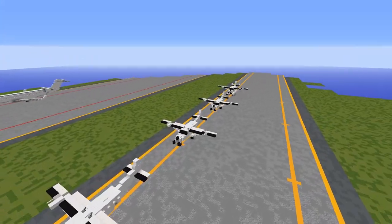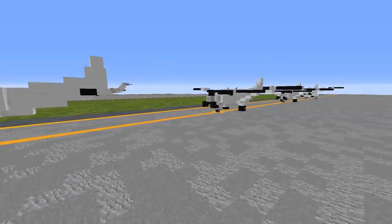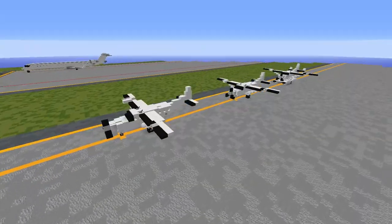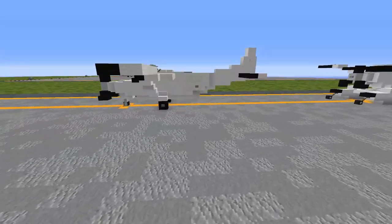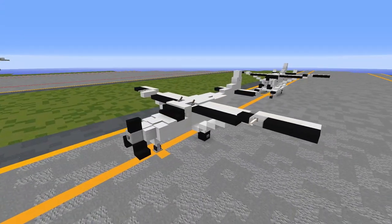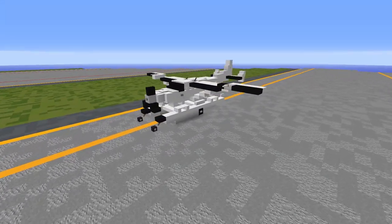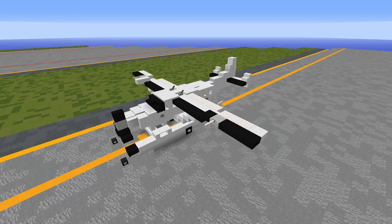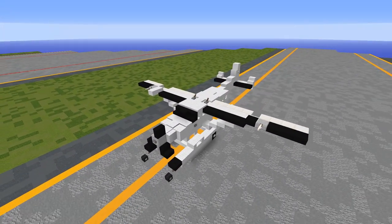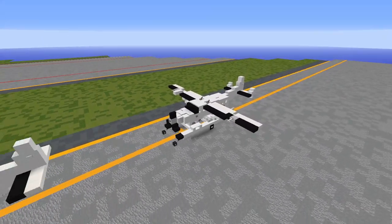We've got 4 different versions we'll be building today. This is the base C-208B Grand Caravan. This version has the optional cargo pod attached to the underside where the base doesn't. The third variant is the C-208B Super Cargo Master — FedEx contracts almost 300 of these aircraft for feeding cargo to its larger hubs. The final variant is the Caravan Amphibian, a caravan on pontoon floats for water landings. I'll still be showing you how to build it with all of the different versions if you so choose.